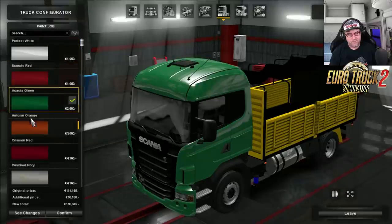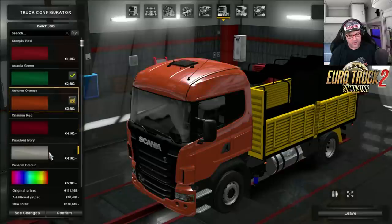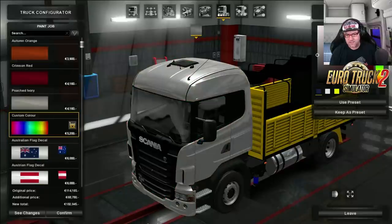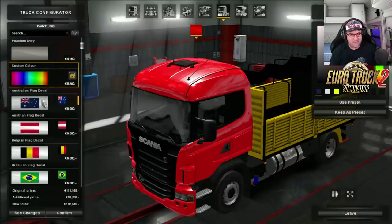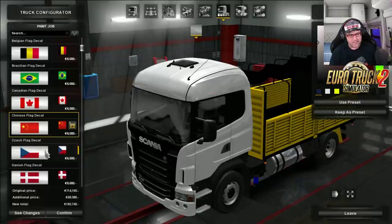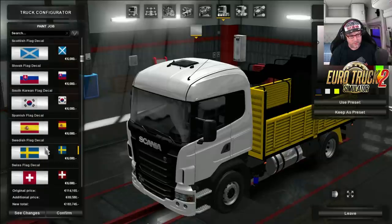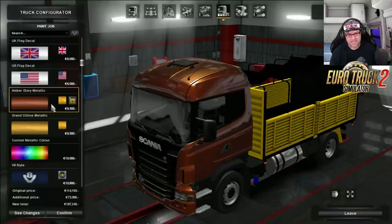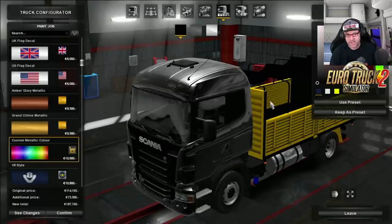Now off to the paint jobs. Apart from your normal blues, whites, reds, greens, orange, ivories and your custom colours, which do actually work — there we go. You're meant to be able to choose the other ones as well. Scrolling down here, there's your metallics — now they're working fine. And we'll have a look at custom metallic there just to double check. There we go — there's one colour, there's the second colour, there's the third colour.